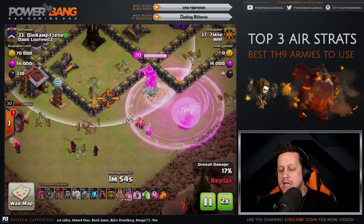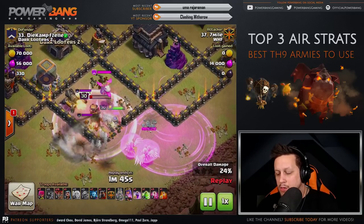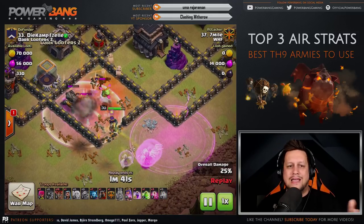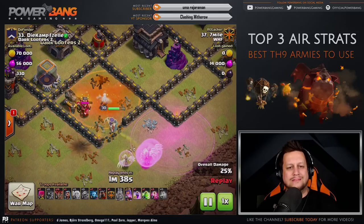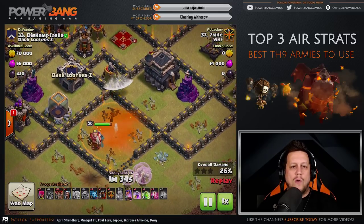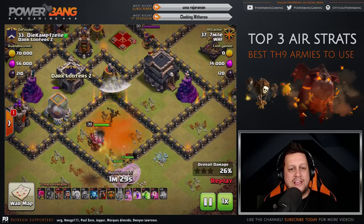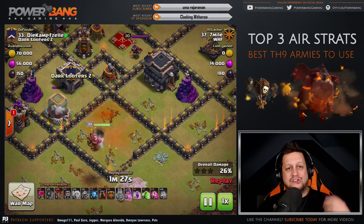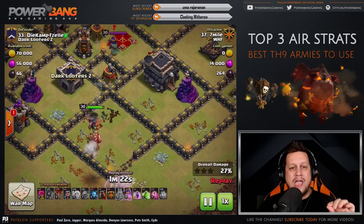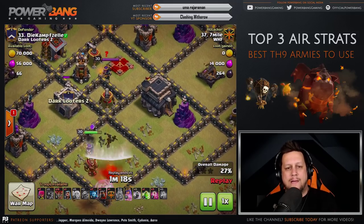The Jump Spell takes out the bottom wall and gets the Queen into the base. A Poison Spell goes down — a little bit late; you've got to get that down earlier. As she steps in, he waits on the Jump Spell because he knows the Queen is going to path into the CC, then the Air Sweeper, as she pushes into the base. As she's getting ready to take out the Town Hall and the enemy Queen, that's when you time the Jump Spell to aid that push.